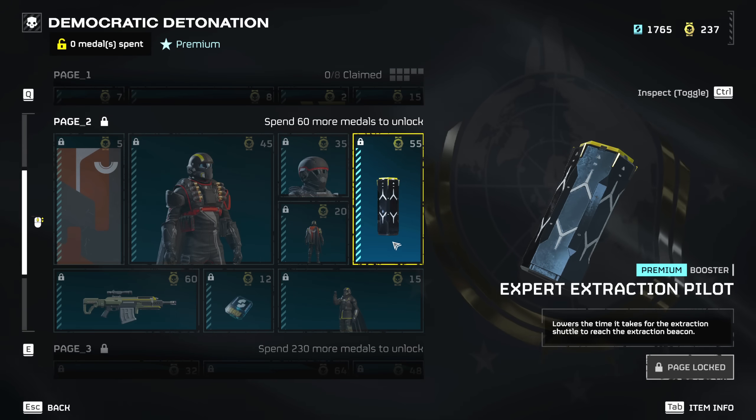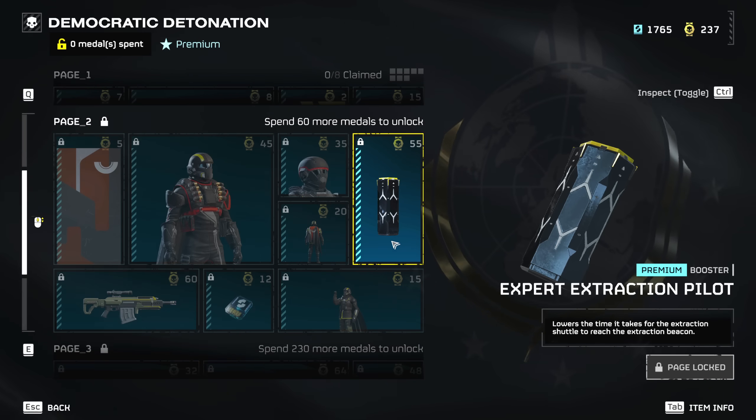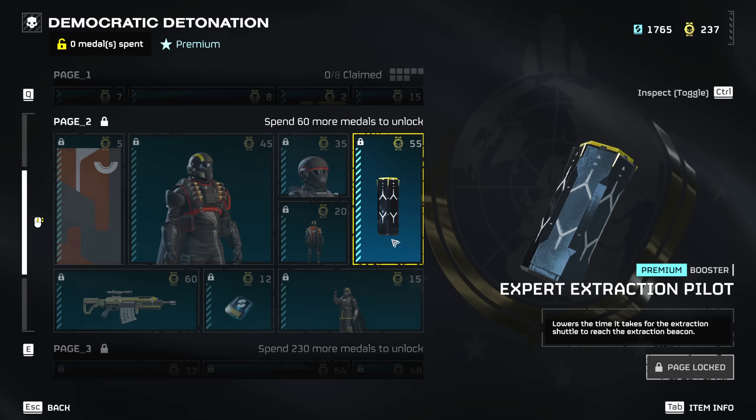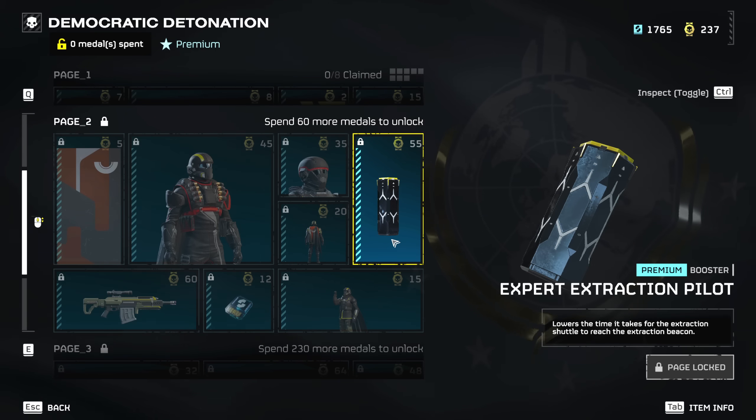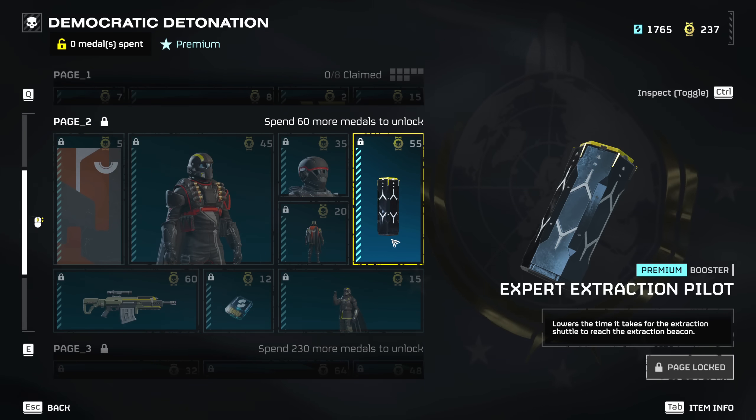We're getting a new booster — the Expert Extraction Pilot — which lowers the time it takes for the extraction shuttle to reach the extraction beacon. That is very, very interesting. I do wonder how much it's going to decrease. I don't quite remember the exact timer from the leaks, but I will be testing this out, and especially for solo players, extracting can be quite a pain, so if we can mitigate that difficulty it can make our extractions quite a lot smoother.